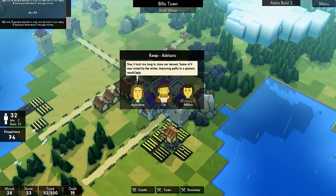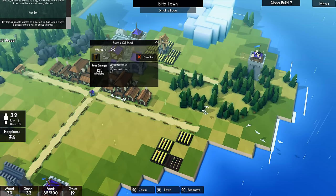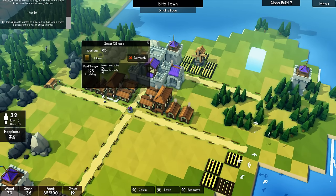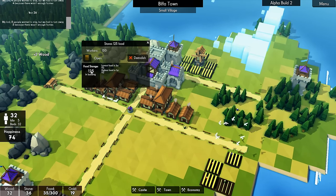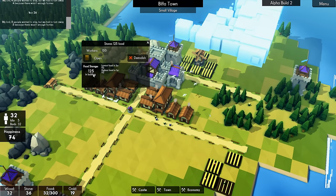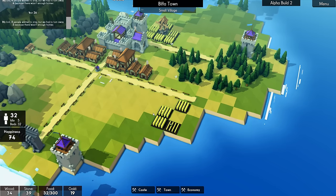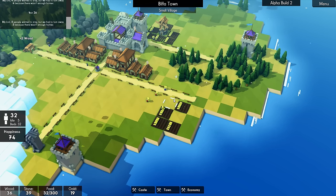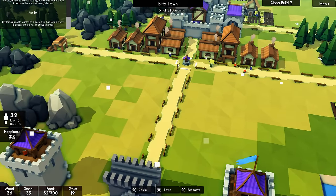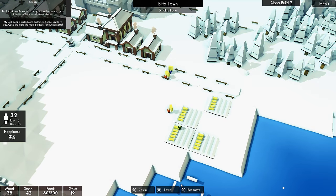What are you complaining about? Took too long to store my harvest — no, it doesn't. That only stores 125 and it's got 125. Food storage 125 in building — why does it say that? Because we've only got 32, so there isn't actually that much stored in there. I think these guys are walking a bit further than they need to. Let's see where they go — hopefully they're just going to there. Yes they are.